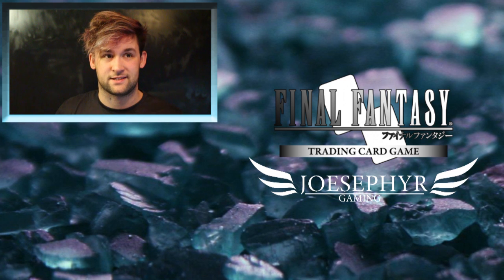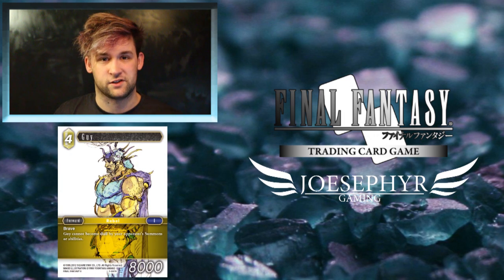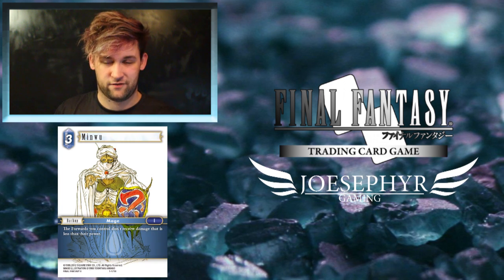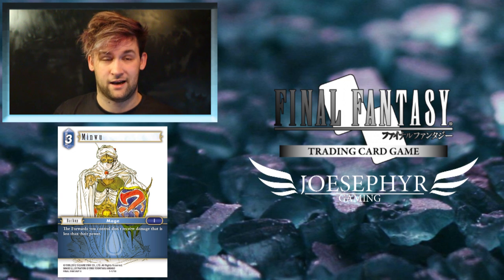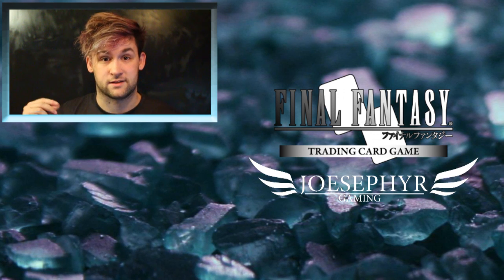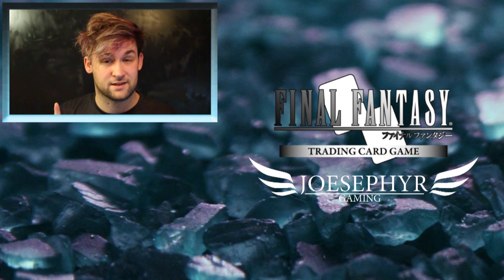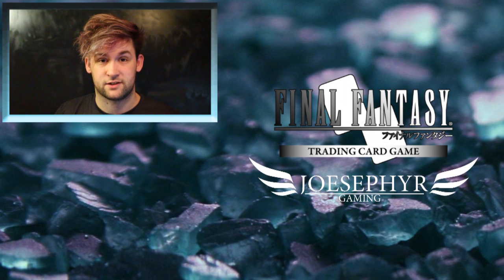Ice is a little dodgy right now simply because it's very easily counterable by common cards. There's a card called Guy that instantly shuts down any ice strategy, because ice is generally about dulling and freezing your opponent's guys, and Guy just can't have that happen to it. Ice is also countered by the ever-controversial Minwu, as a lot of ice cards deal damage to dulled guys, and ice has no real way of dealing with Minwu without any backup destruction.